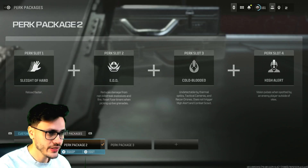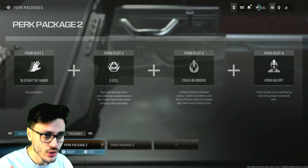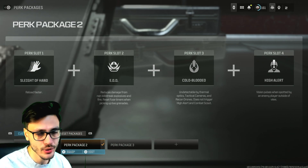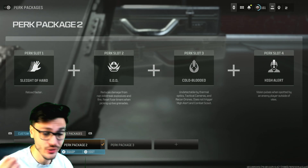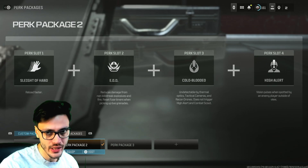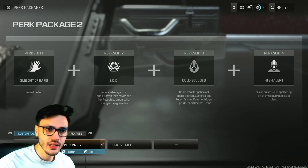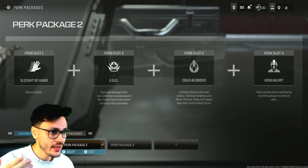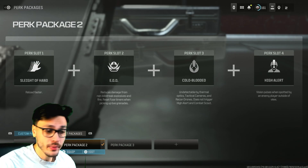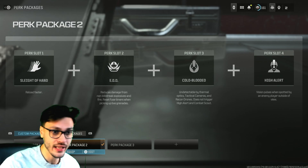This is a must, especially if you have sweaty lobbies. My favorite perk setup so far: Slide of Hand, EOD, Cold-Blooded, and High Alert. High Alert is the best perk in the game right now because you can't rely on audio. If you struggle with anxiety, use High Alert — it's not worth it without it. Cold-Blooded is the exact counter to High Alert, and you're gonna see big YouTubers using both and coming in clutch.